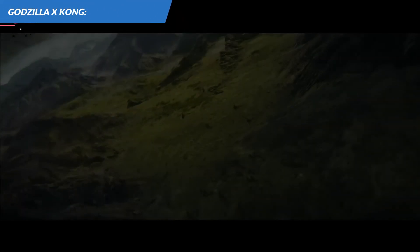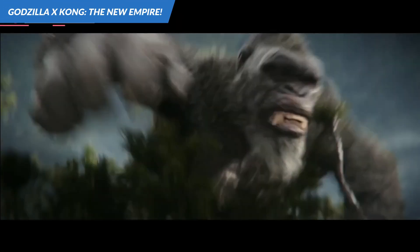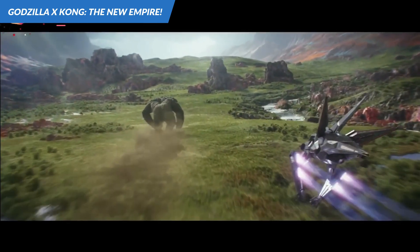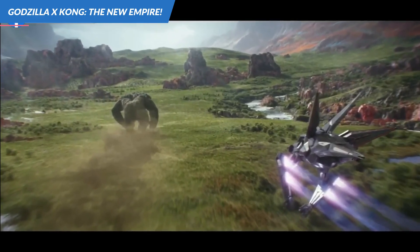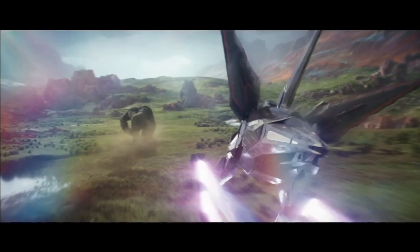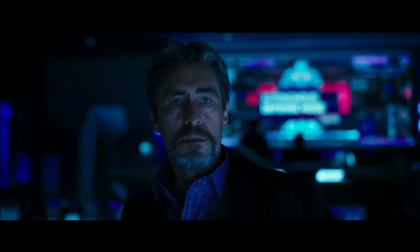The trailer then shows the beautiful Hollow Earth, complete with a flock of leafwings. Because of its different shape, the aircraft used to enter there is not made by Apex Cybernetics anymore — possibly made by Monarch itself. Apex Cybernetics seems to have gone bankrupt due to its leader's death.